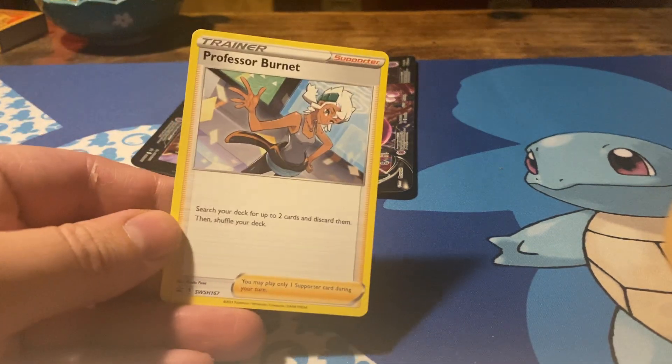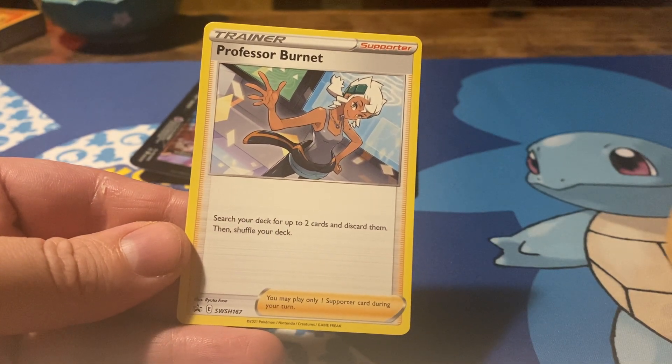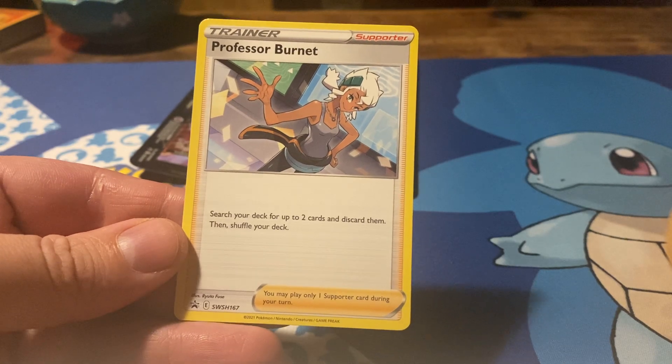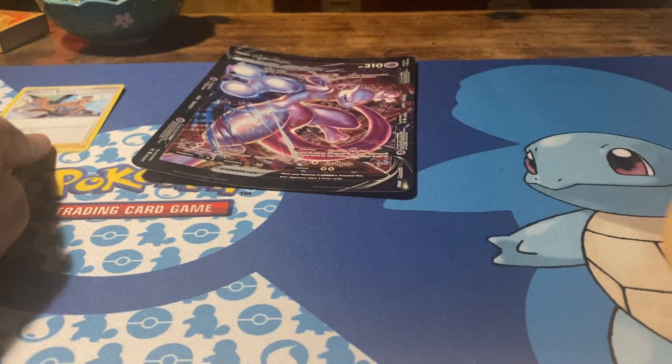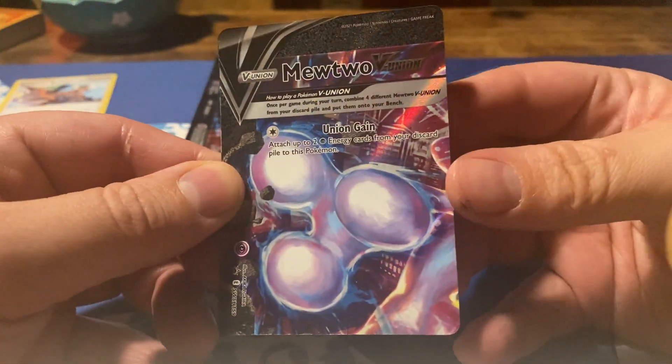We have Professor Burnett, which is a supporter. Search your deck for up to two cards and discard them, then shuffle your deck. And that's necessary for the ability for the Union cards because you can only play them from your discard pile.